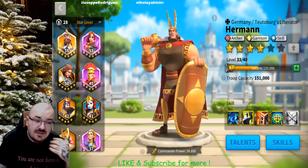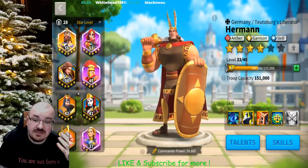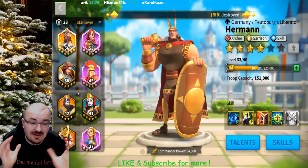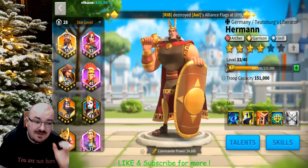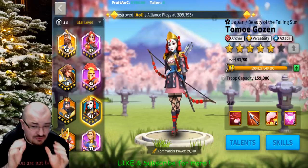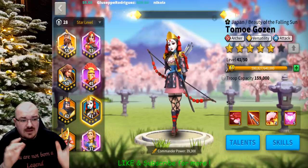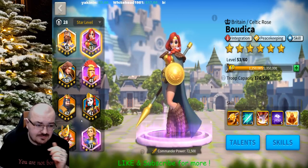That's why cavalry is so popular right now — they nuke, they do damage, and they have mobility. It's very easy to max out legendary Minamoto. So the best pair for Tomoe is Hermann as second in command. She can work with any nuker — Minamoto, YSG — but in my opinion the best spot is with Hermann, and the second best is with Budicca.